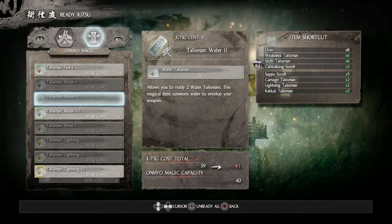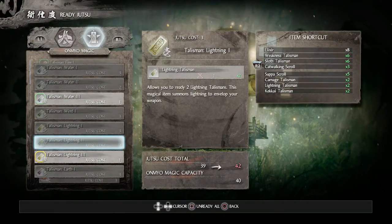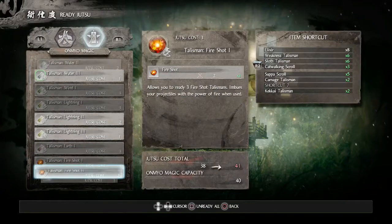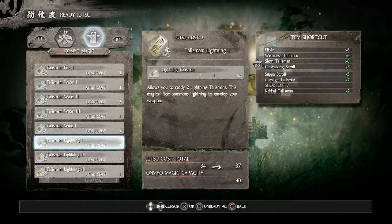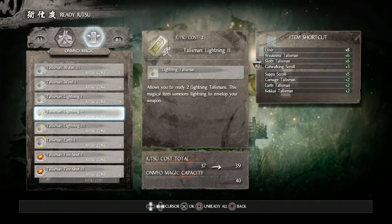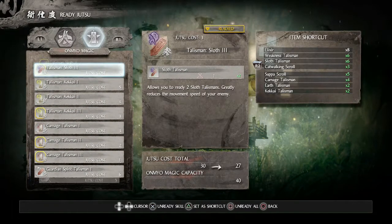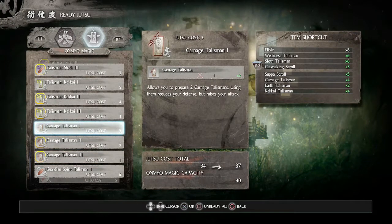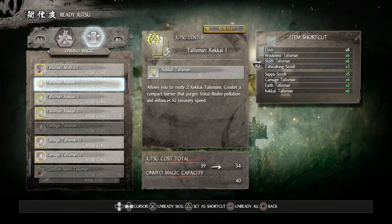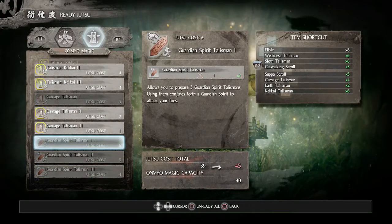Then we're going to unequip Fire and Lightning and put in Earth Talisman — there's going to be a boss in the next mission that's weak against earth. Remove Guardian Talisman and add Keikai and Carnage. Also go to your guardian spirit and switch your main spirit to the Centipede, just for the next mission.